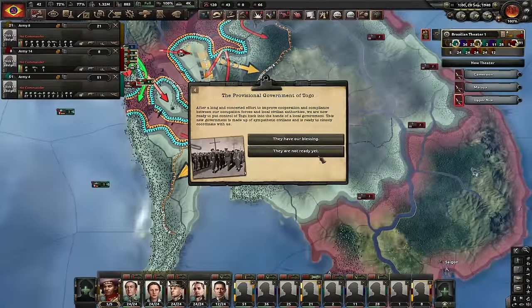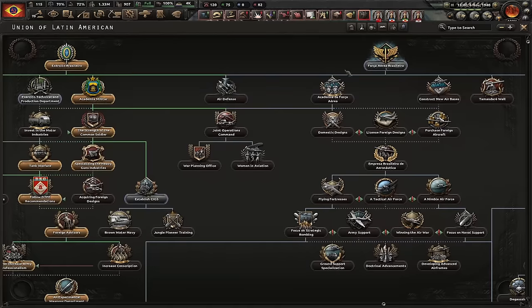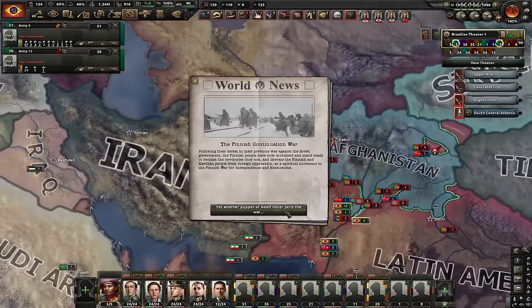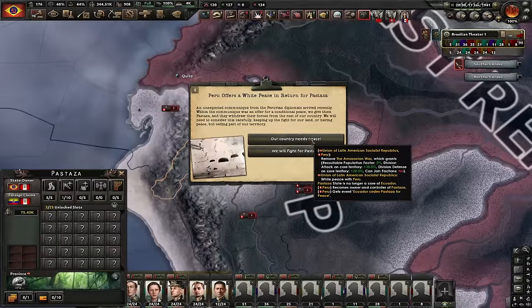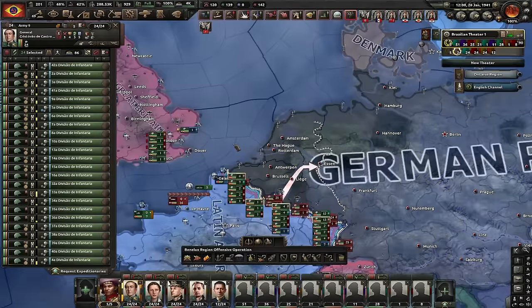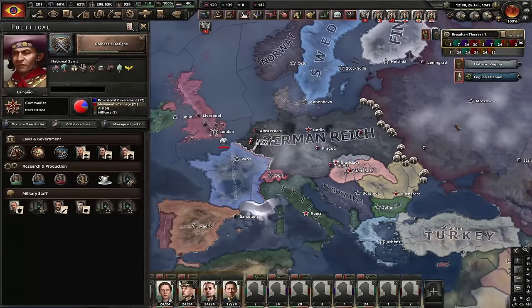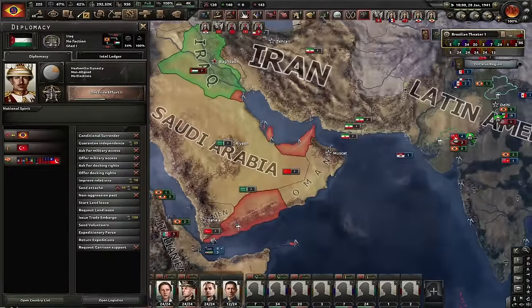Siam is done. We now have to do all the air force focuses to get the Programa Paralelo. Let's research nuclear reactors with the research bonus. Germany attacked the Soviets as well. Peru attacked me and I'm completely unprotected. Peru offers a white peace in return for Pastaza — whatever. Here's friendly advice: capitulate Germany first and only then Italy, because the Snake Smoked achievement is bugged. Also let's dismantle our faction and join the Comintern — I'll take over their faction leadership soon.